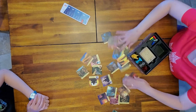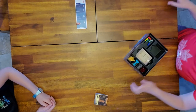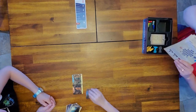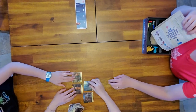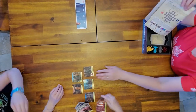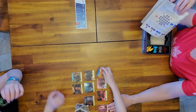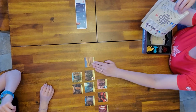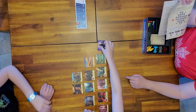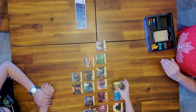First you want to mix up the tiles. Once that's done, you want to build your map - spread them out, don't put them too close because you have to be able to flip everything. The layout is two on the top, followed by four, followed by six, then six, then four, then two.